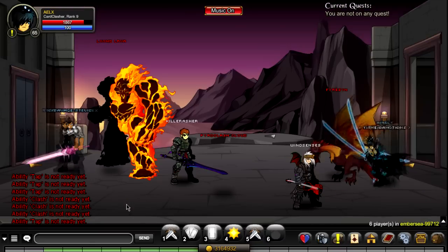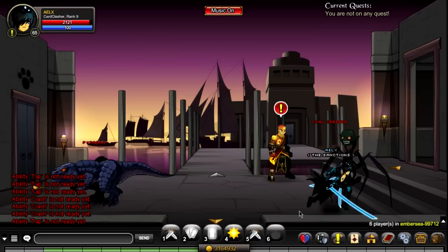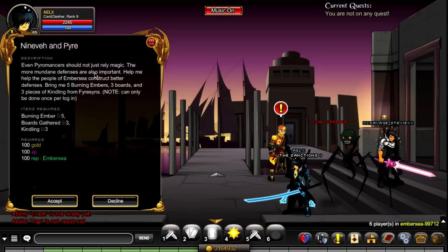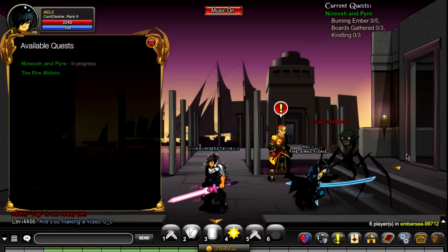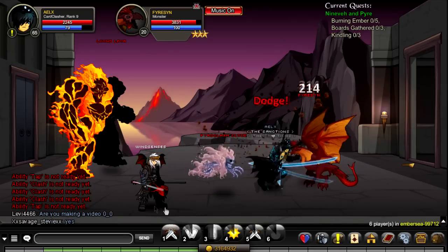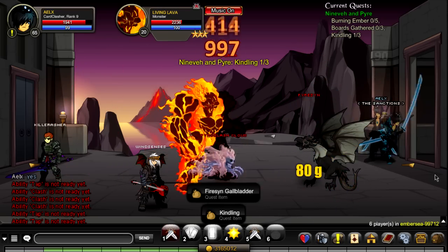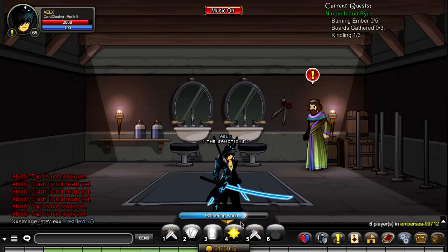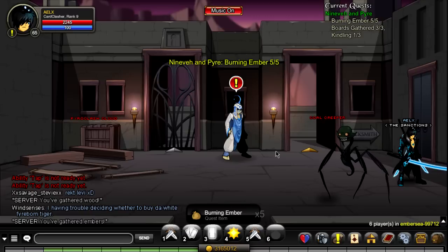Following that NPC, we go past this room and meet up with the Pyromancer. The first quest is called Nineveh and Puri. You can only do it once per login — be sure to remember that. You need some burning embers, three boards, and three kindlings from the fire sins. The fire guys drop the kindlings. The boards are located over here — you just click the board thing three times and it drops x3, completing that part. Then if you go down to the blacksmith, you click on the flame five times and you get the quest item. Easy, simple, nothing too hard.